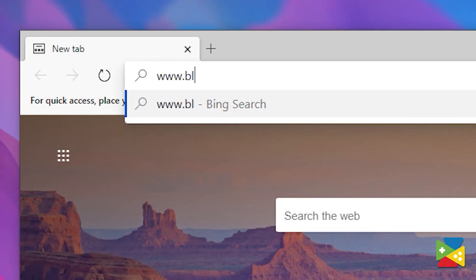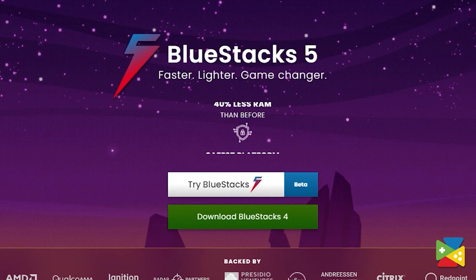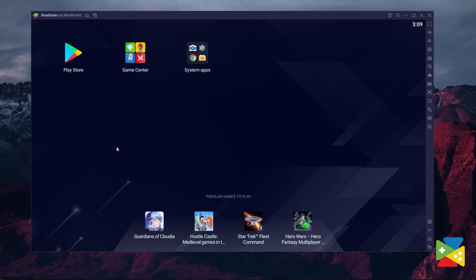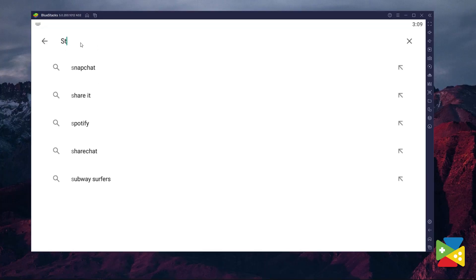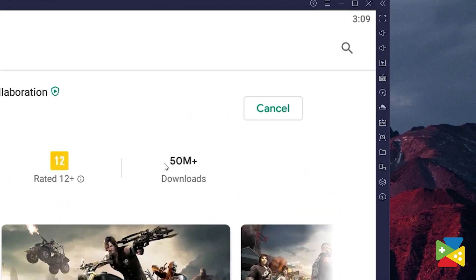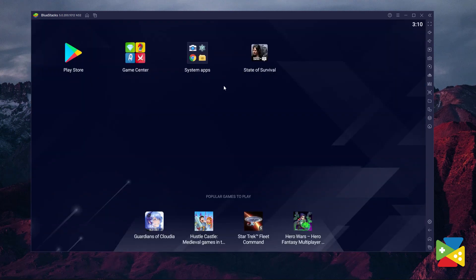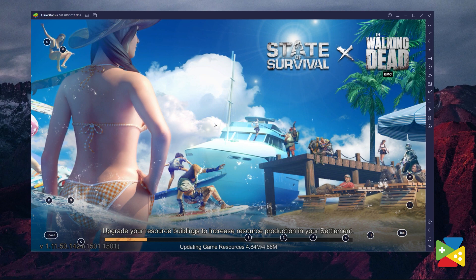To download and install State of Survival, first head to the BlueStacks official website and download and install BlueStacks 5. When the installation is finished, open the Play Store and then search for State of Survival in the search bar. Click on install State of Survival from the search results and install it, just like you would on your regular phone. When the installation is finished, the icon will appear on the home screen — just click on it and start playing.